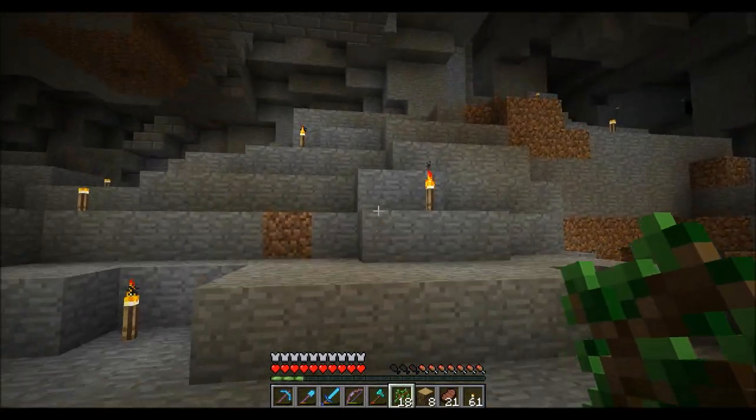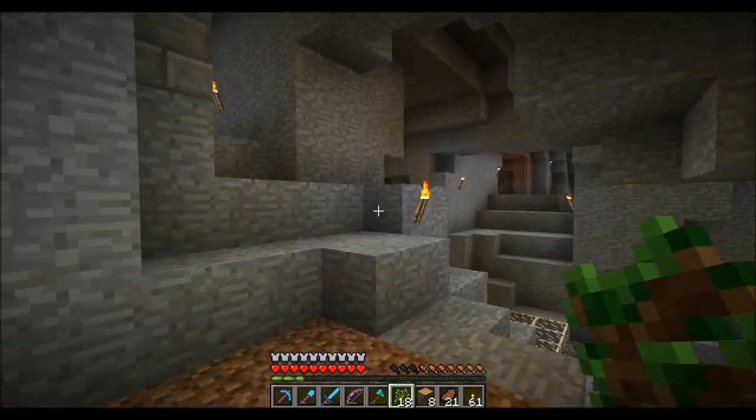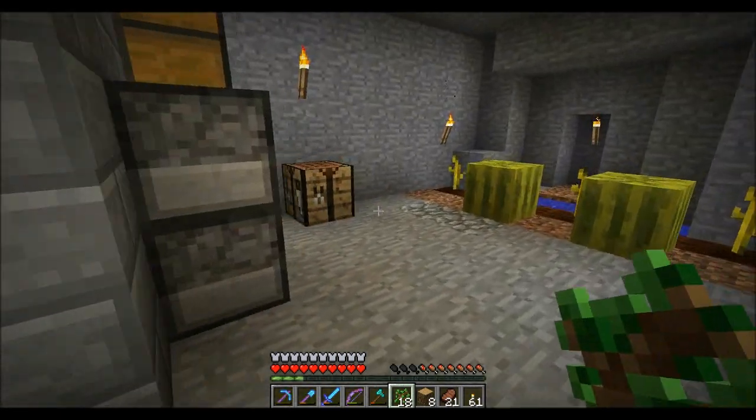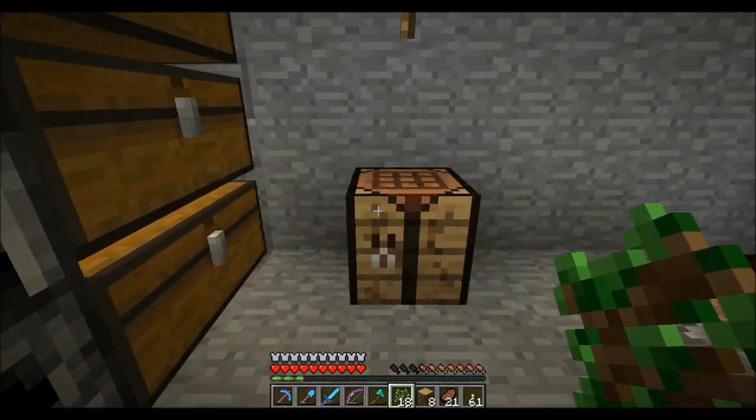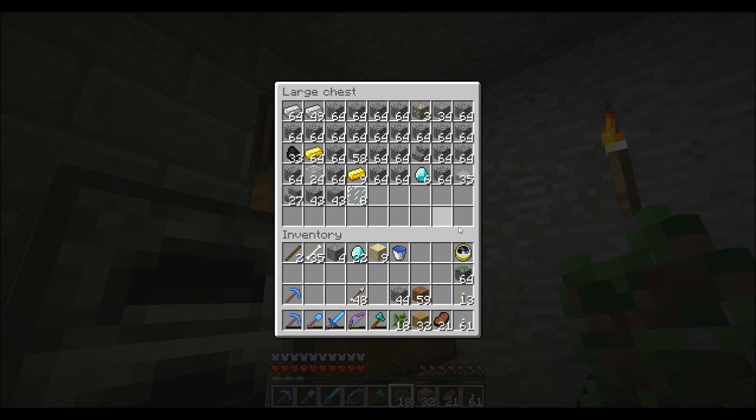Hello everybody, and welcome to another episode of Minecraft Au Naturel. As always, this is your host CJ Lerod. Today we're still under here in the cavern, but I'm going to go for some fresh air — maybe once it becomes daytime — because I need to go out and get some sand. I want to do some stuff with glass, and I want to see if I can find some outside nearby. So we're going to be exploring today.